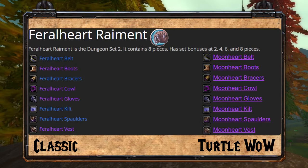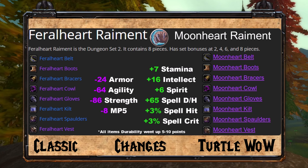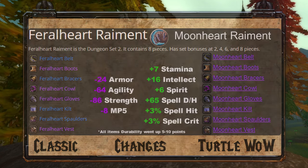In Turtle WoW, the Druid's Feral Heart Set is replaced with the Moon Heart Set, and loses 24 armor, 64 agility, 86 strength, 8 mana per 5, while gaining 7 stamina, 16 intellect, 6 spirit, 65 spell damage and healing, 3% spell hit, and 3% spell crit.